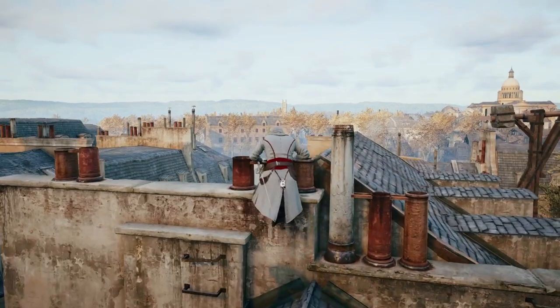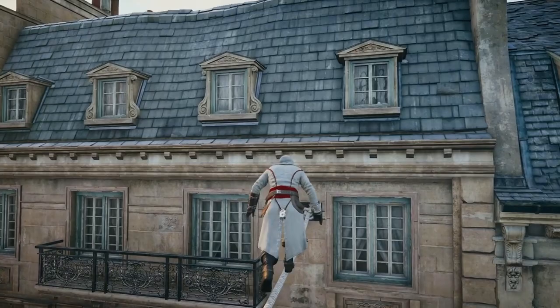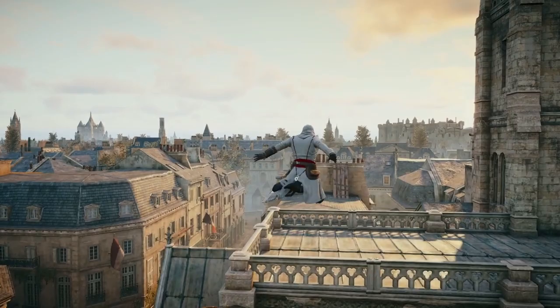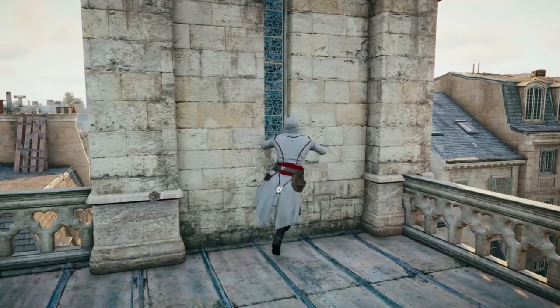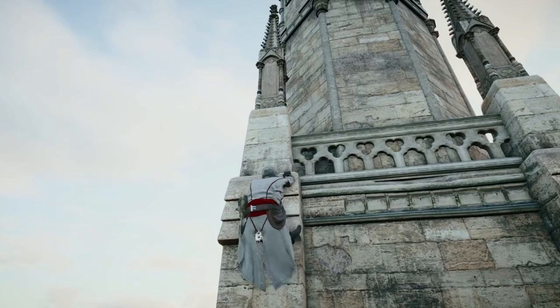I do like Unity's movement style — it's flashy and fun — but I don't like the camera. That's the problem I have with Unity's parkour: how do you chain parkour up and parkour down while also keeping the camera centralised and focused? That could be me relying too much on the inputs, so that's something I will try to improve. This is our first viewpoint and, a year away from the game, please don't judge my terrible climbing skills.